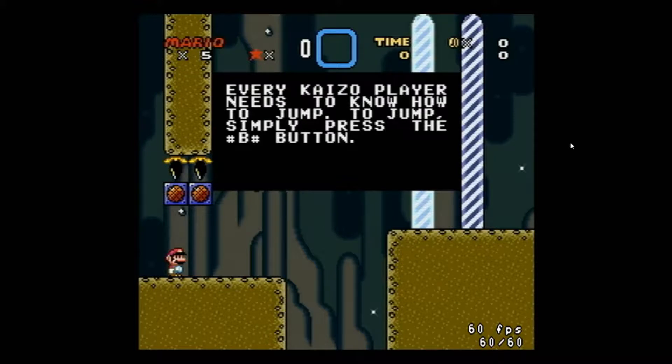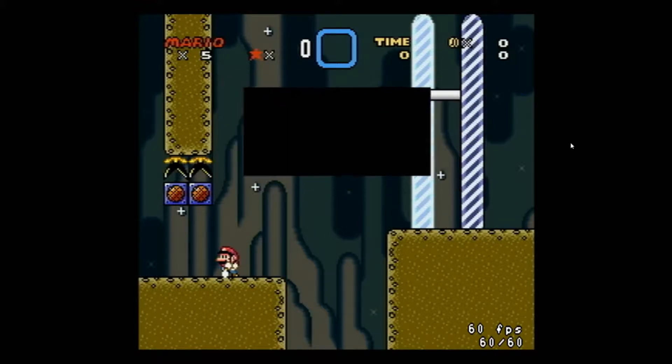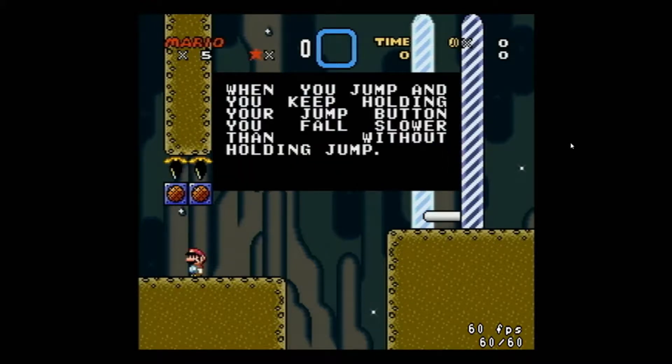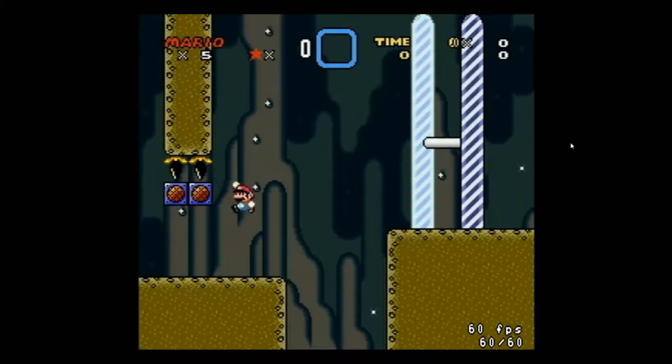Every Kaizo player needs to know how to jump. To jump, simply press the B button. When you jump and keep holding the jump button, you fall slower than without holding jump. So normally our fall is pretty fast, but if you hold the B button, we stay in the air a lot longer.